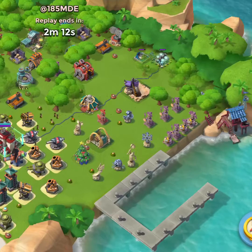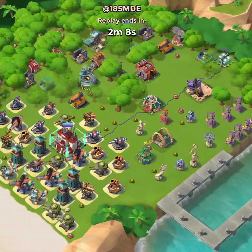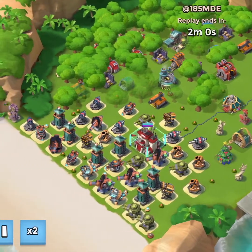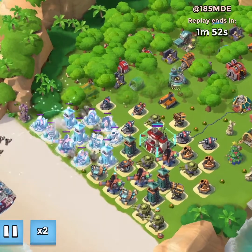When it comes to this attack, they left their shield generator really naked back there, thinking you can't get to it from behind. So I drop some critters back there, take out the vault, and then we get a little bit of extra gunboat energy back, and then it's time to drop the troops.